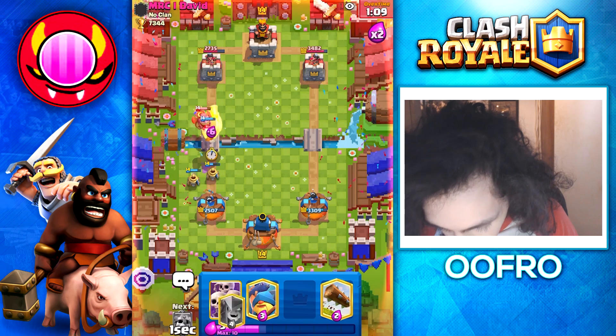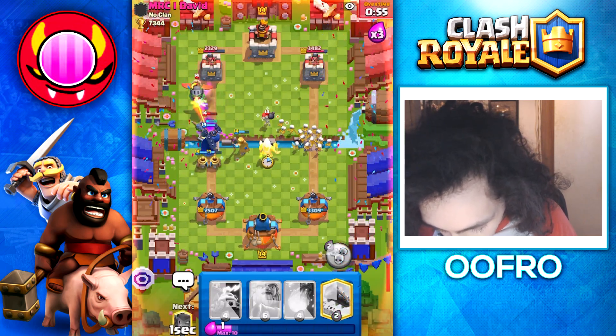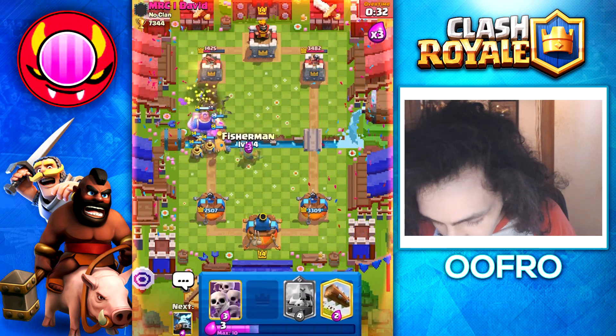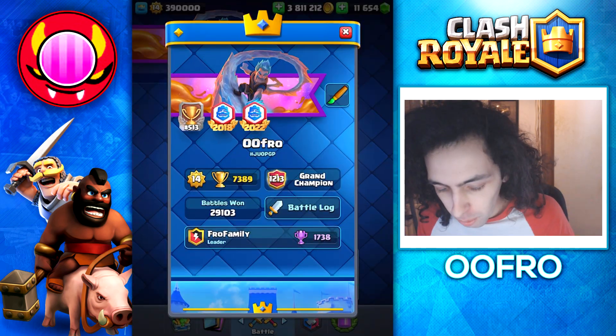Go with more zappies — just nothing he can really do. We play a royal giant at the bridge, go with a mother witch, predict skeleton maybe. Skeleton king at the bridge, skarmy opposite lane, play a fisherman, use my skeleton king ability, play more zappies, play another mother witch. At this point it's good game — there's nothing he can do to win. Super solid defense that entire game for me. We say good game and we are now top 1200.